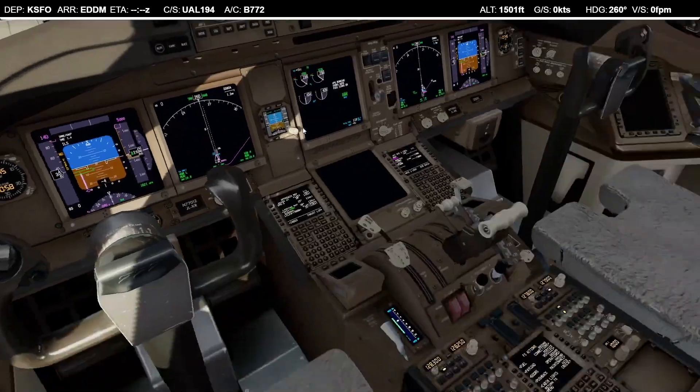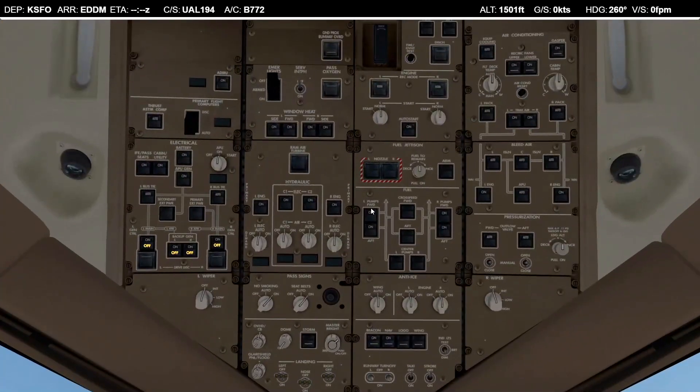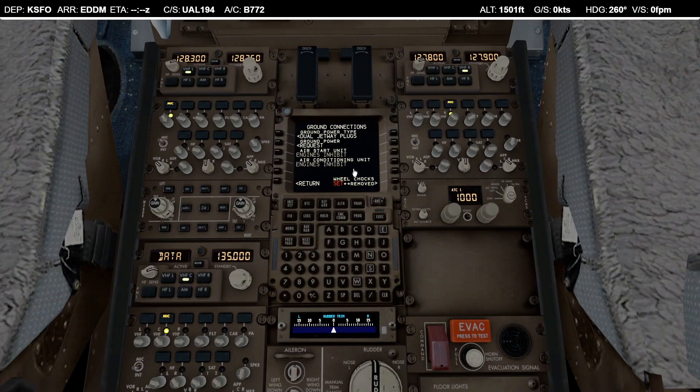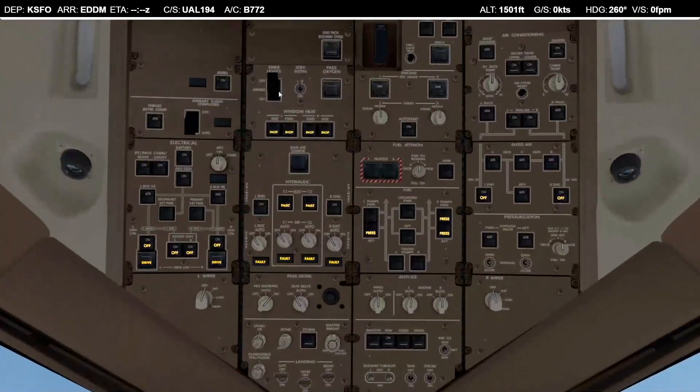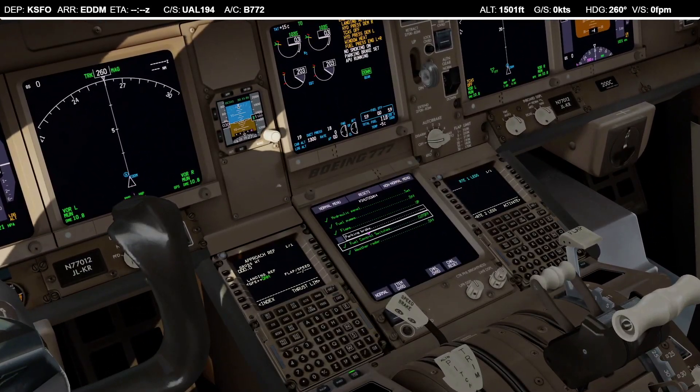Looks okay — let's trust GSX on this one, hopefully it puts us on a good spot. Park brake. APU is running. Killing the engines. Fuel pumps. Seat belts. Hydraulics. Beacons. Window heats. Let's make sure we've got some ground connections — standby 2000, then primary and secondary external power. Shutdown checklist: parking brake is on, shutdown checklist completed.